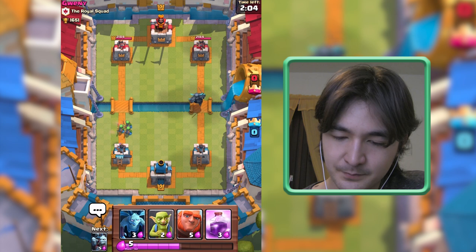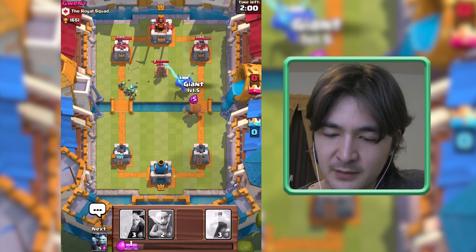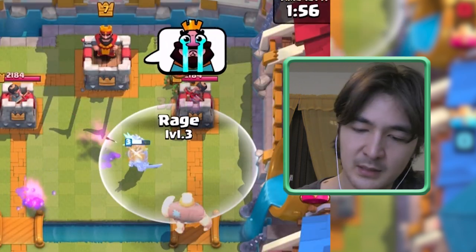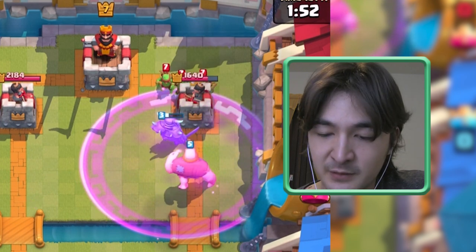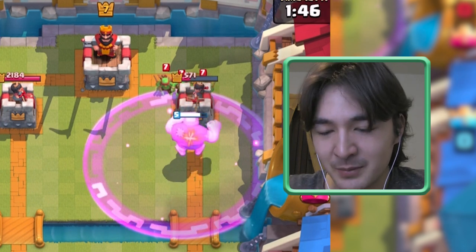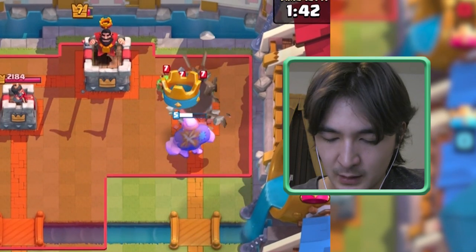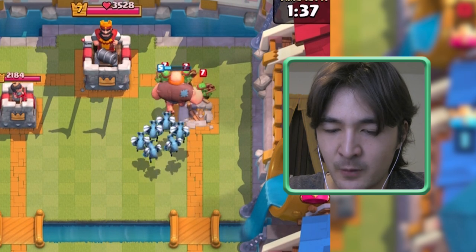So this is a double Hog incoming. I expect him to have a Freeze Spell. Is he countering my Pekka? Doesn't seem like it. Let's rage this place up — my Pekka has some free shots here. Third shot, almost — but my Giant will probably be able to take down this tower, and yep, taken down!